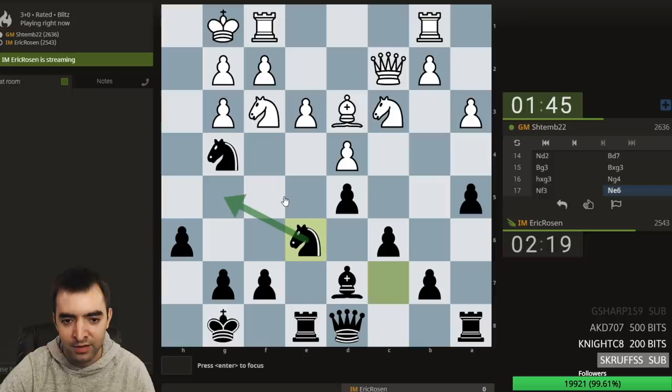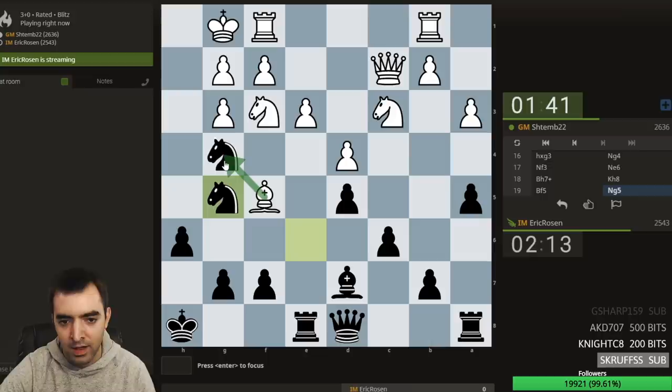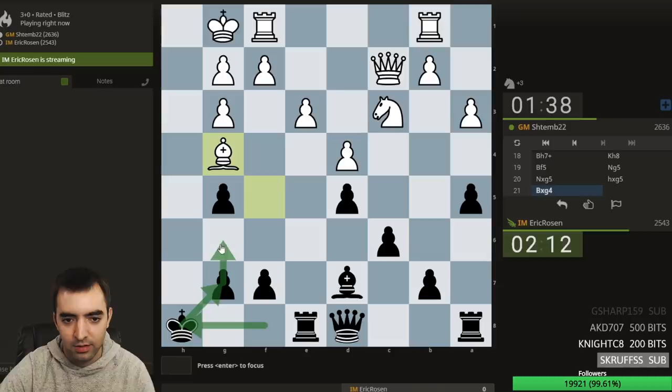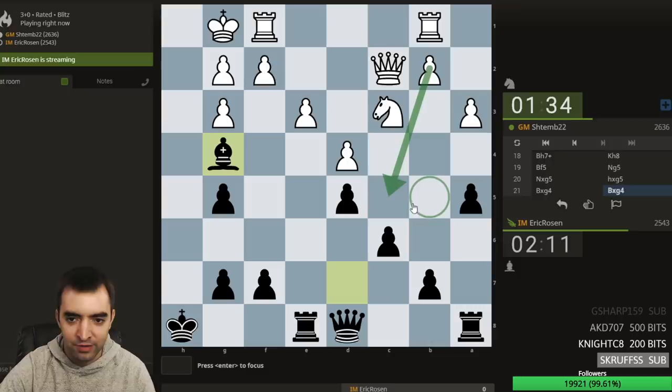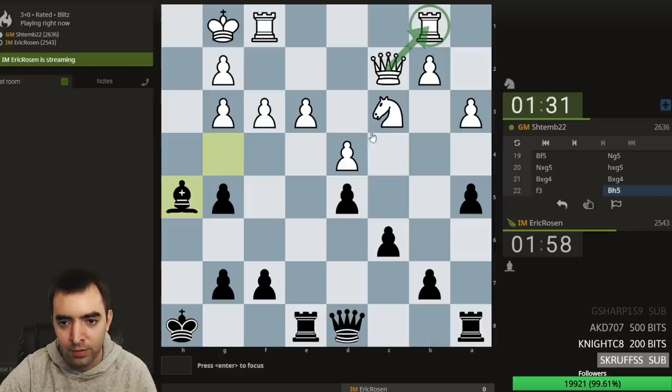I'll bring the other knight to g5. What is this? He wants to play bishop f5 — have to allow it. Knight g5 looks okay. White might end up taking. The h-file's open; I might do this, and still try and mate on the h-file. White's going for a minority attack. I want to play e4 probably, but if I take it doesn't quite work. Maneuver back to g6 — looks solid.